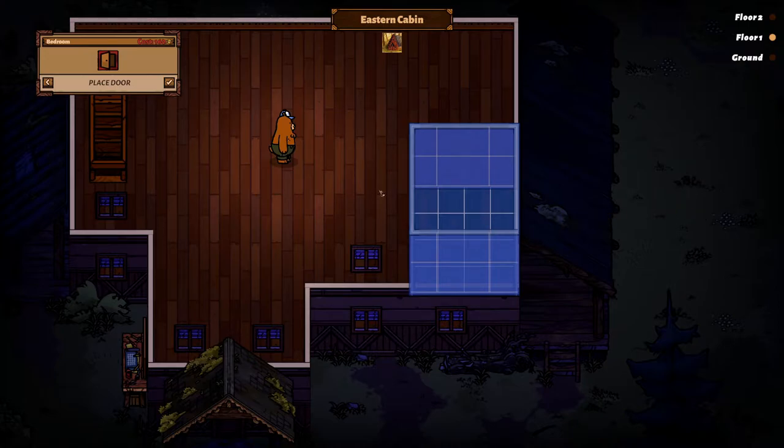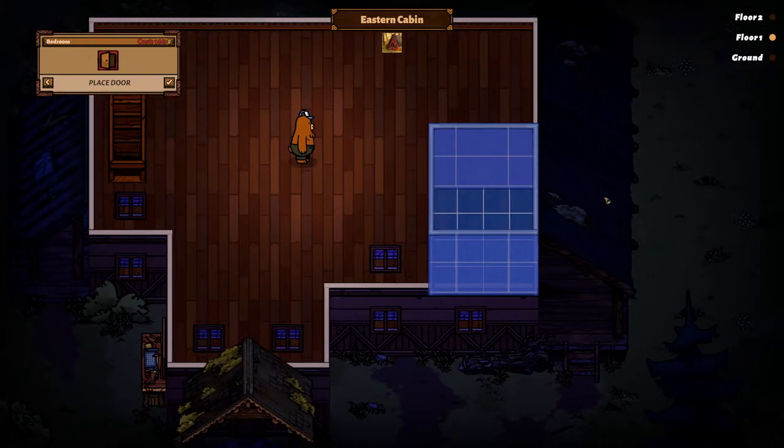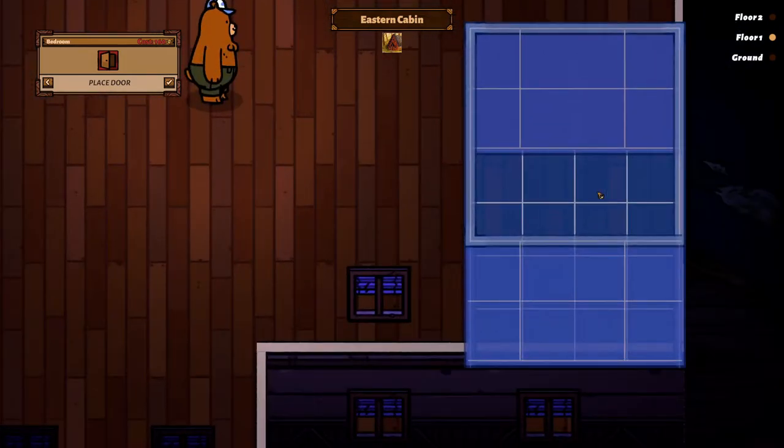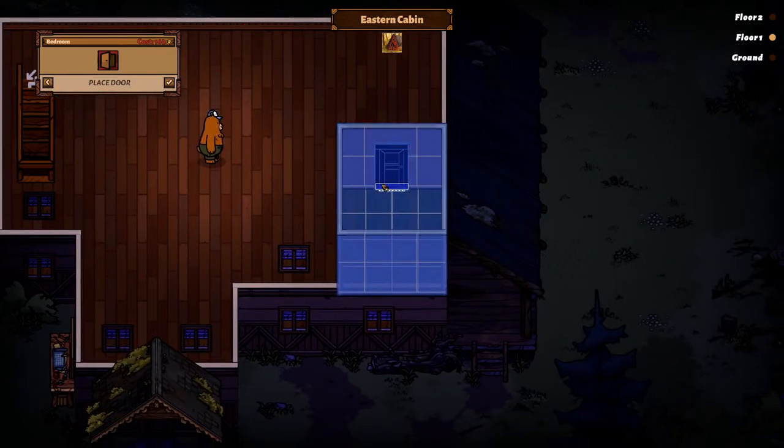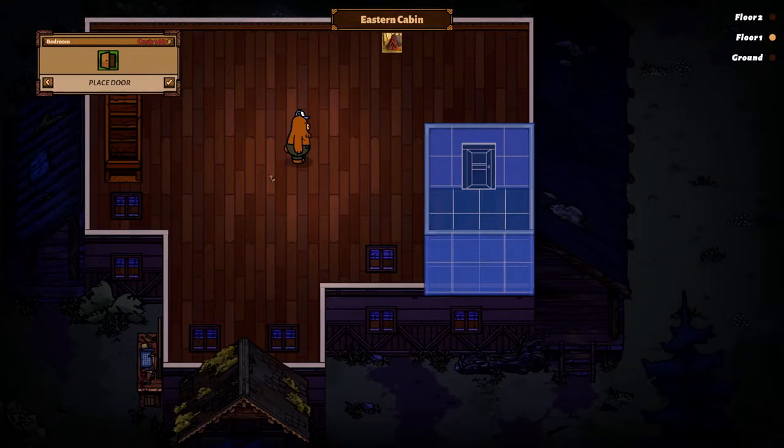I can't rotate the screen, which is actually kind of tricky to see where you place things this way. I would have liked to be able to rotate. Q and E doesn't do anything, middle mouse button - no. We can zoom in and out, but I don't think we can actually rotate. Oh, where did my door go? Place door. We're going to go back one - and now we have the door.